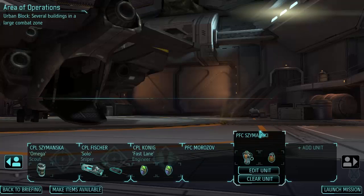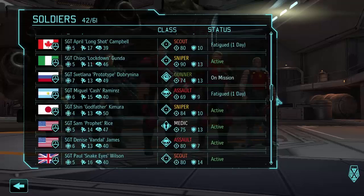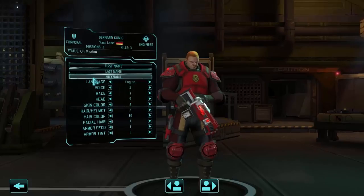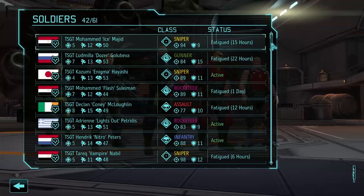Koenig, I'm changing your armor color — let's check what color engineers normally use. Testing on Baulos: armor tint 22. Koenig, armor tint 22. Congratulations, you are now appropriately attired for our missions.